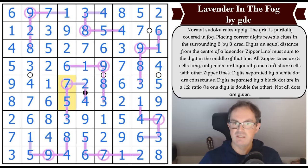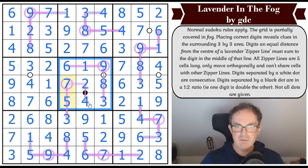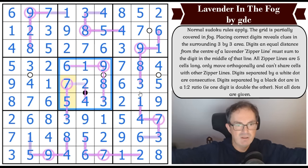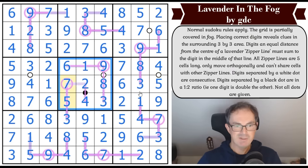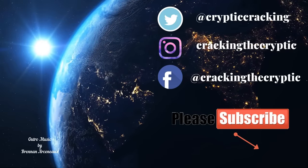Absolutely gobsmackingly brilliant, GDC. It's a brilliant new innovation - it was Fog of War and the beauty around that opening box and how it resolved was stunning. The way you could keep determining how the zipper line must grow - that's as good a puzzle in terms of elegance as you will ever see. It's the sort of thing that I think anybody who tries it will just fall in love with. Let me know in the comments if you had a go - I enjoy the comments, especially when they're kind to GDC. We'll be back later with another edition of Cracking the Cryptic.